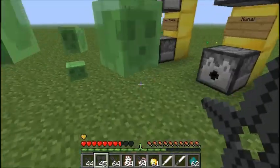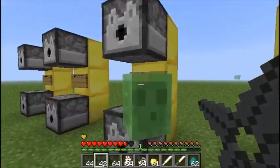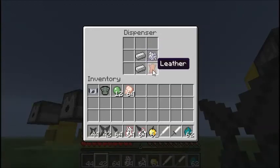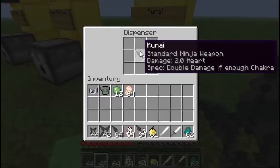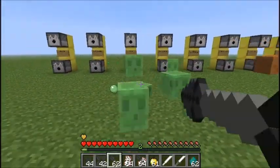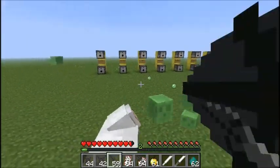Now, next is Kunai. It can be made by putting two iron ingots next to leather and bone meal on top, and that will give you two Kunai. Kunai — same sort of thing, it's just a ranged weapon, pretty much like a bow but you don't need ammo for it. It, in itself, is the ammo.